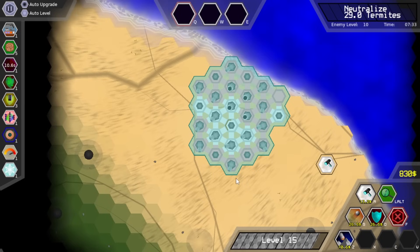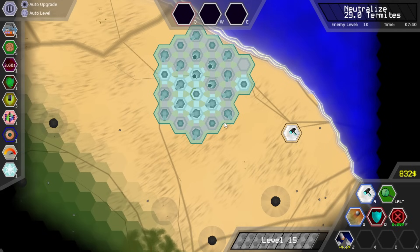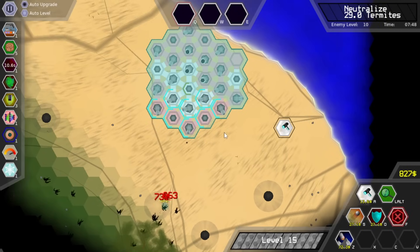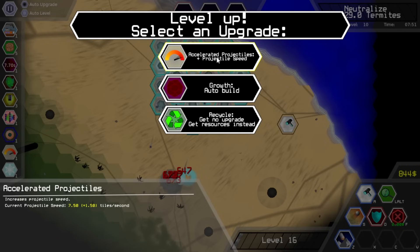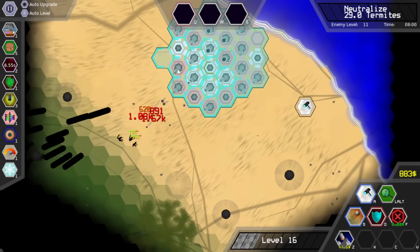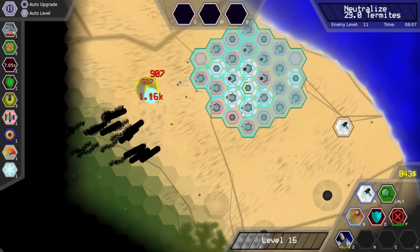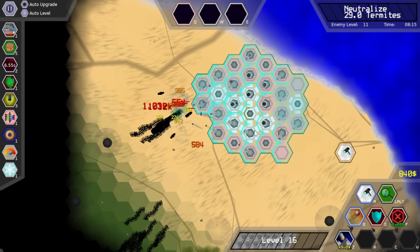We actually did destroy a rock — still don't know what a termite is. I think I'm going to skip that — I do have a lot of money, I could actually build out a little. Projectile speed probably doesn't determine range. Let's just get to the second level of growth, because I don't want to overextend here. I do need a bunch of cannons though. It doesn't look like we have any sea monsters coming after me, which is good.